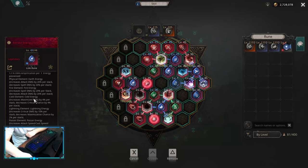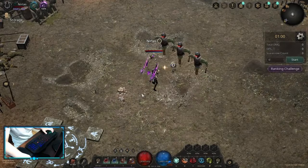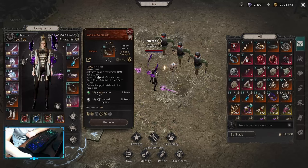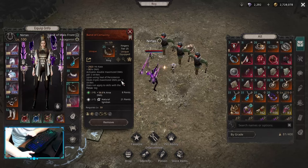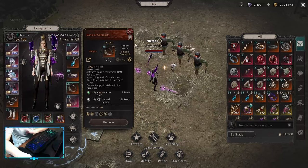On the cold energy, it's a critical chance decrease, which we don't care about because we are a maximized build. And on the lightning energy, it's a maximization chance decrease, which we don't care about because we are using band of certainty — that guarantees us to activate double maximized damage every two strikes and triple maximized damage every three strikes. That's why we don't care that it decreases our maximization chance, because we are guaranteed to hit it either way. That's why maximized builds are so much better.